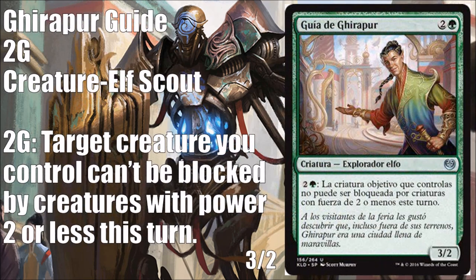Next, a Spanish-language card: Kujar Guide — green and two, a 3/2 Elf Scout at uncommon. For green and two, target creature you control can't be blocked by creatures with power two or less this turn. A 3/2 for three is a perfectly fine body I'd play in many Limited situations, and on top of that you get the ability to push your biggest creature through chump blockers. The upside is strong enough and I'm happy with the body for three — a really fine Limited card.